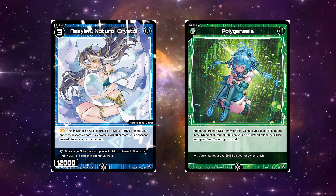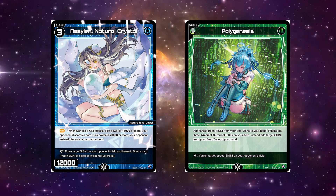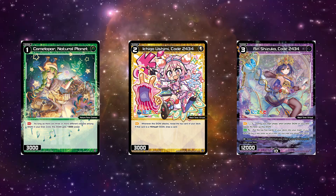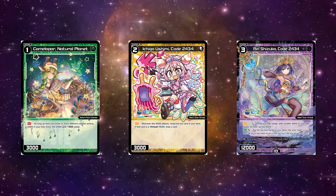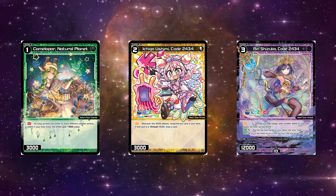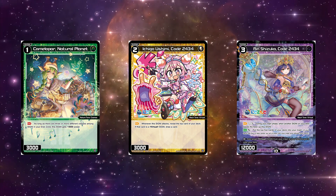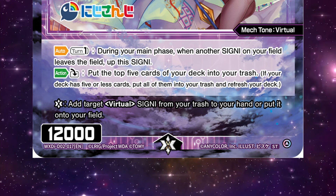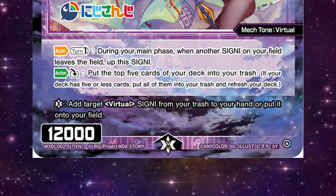Your main deck is a 40 card deck made up of Signy — our creature equivalent — and spells. Signy come in levels 1 through 3, and spells can only be cast at sorcery speed. The main deck also has one further restriction: you can only include up to 20 cards that have the Life Burst ability, this game's equivalent of Shield Trigger.